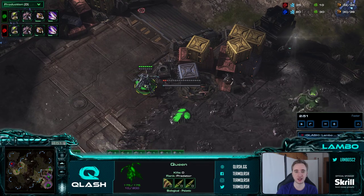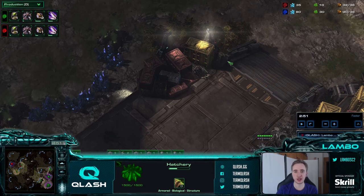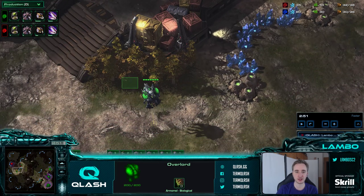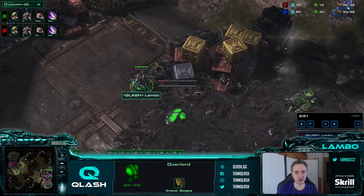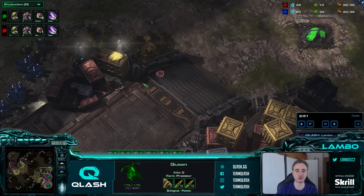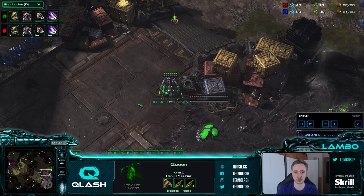After the inject, right away I poke a bit to the front of my natural to take away vision from my overlords. You'll see my overlords are parked here - they are safe from any queen assault. If there was a queen pushing, the overlord could go to the bottom. Having overlords behind ledges or corners is very, very good against queens. Only really commit to the overlord kill if you know you're going to get it, because otherwise you will just lose inject time.